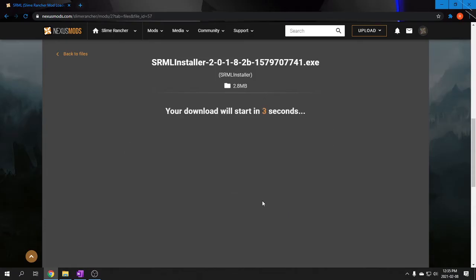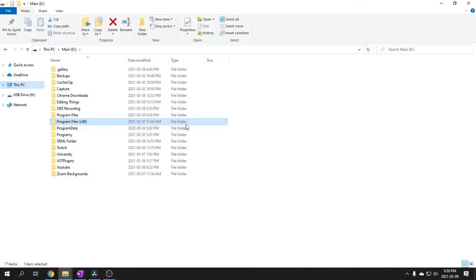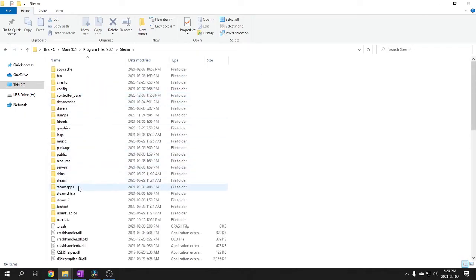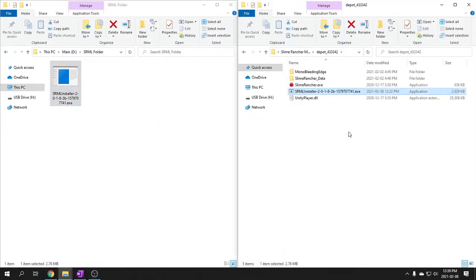Once you've got it downloaded, simply locate your Slime Rancher folder. I've moved mine, but by default it should be in Program Files x86, Steam, SteamApps, Common. Open the Slime Rancher folder, then place the mod loader installer in it, and run the installer.